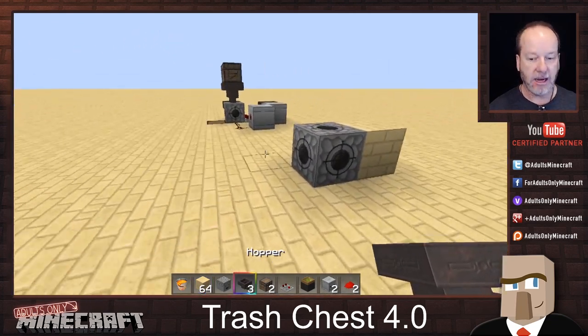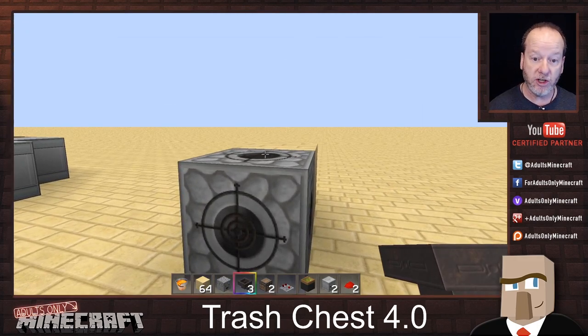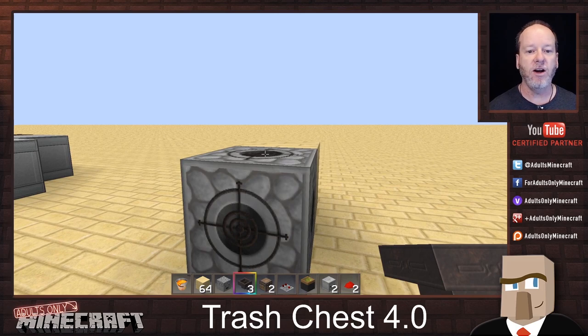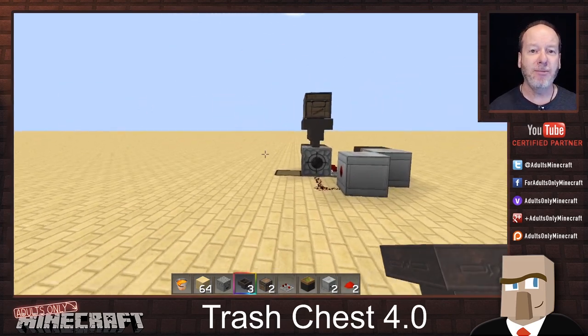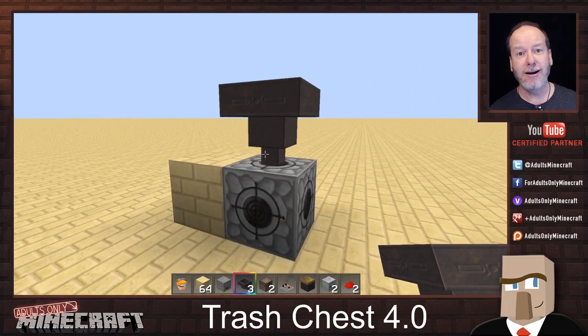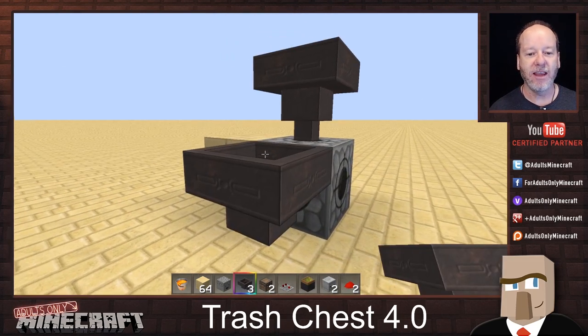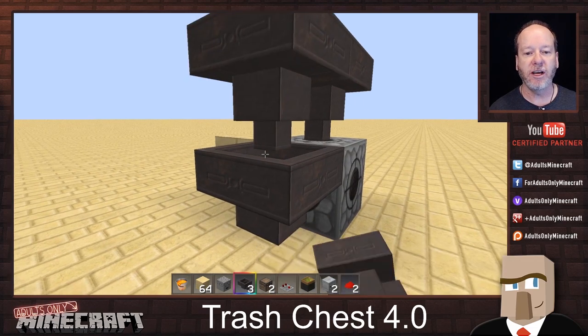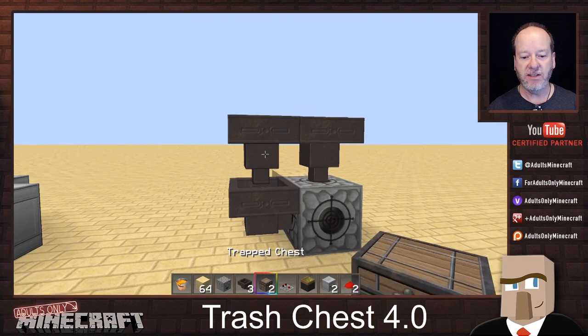We're gonna go with the hopper here. Remember to crouch — hold shift or sneak — when you place that. I get a lot of comments saying 'I can't put the hopper onto the dropper, why doesn't this work?' You gotta sneak. We're gonna put another one there, and same thing here — still holding crouch or sneak. And then the chest goes on top.